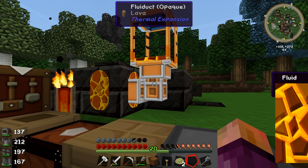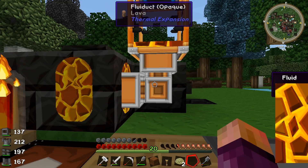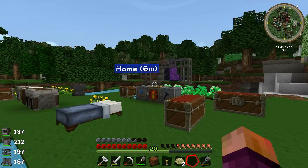That's kind of cool. I didn't know that when you looked at Fluiducts it told you what it was going to do with them. So I think that's just showing that one's full of lava maybe, and then if I change that to input I think it'd take all the lava out of that tank. So it looks like the Fluiducts have their own little tank. That's kind of cool.